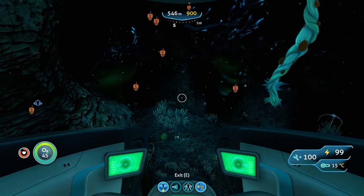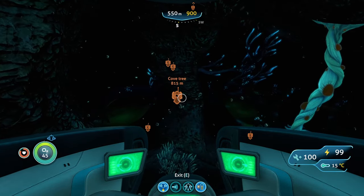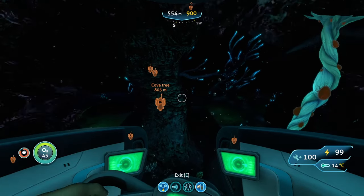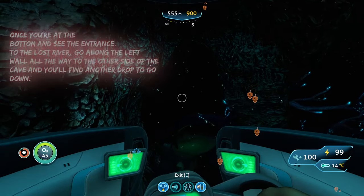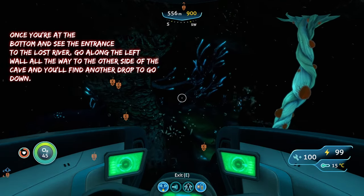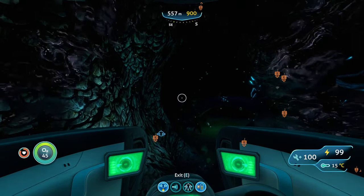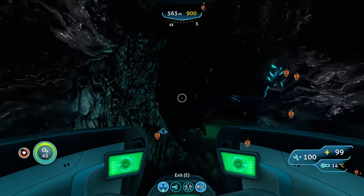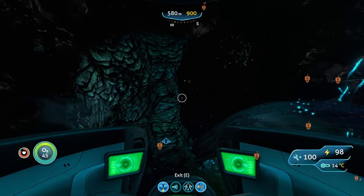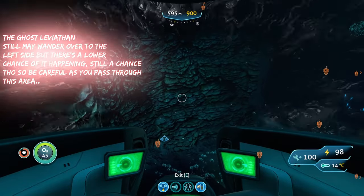Once you are down at the bottom, you're going to see the lost river. If you look south you'll see the lost river entrance, but there's a way you can go to the right and a way to the left. You don't want to go to the right because there is a Ghost Leviathan typically swimming around in that area. Stay to the left side and basically hug the left wall all the way to the other side of the cave, where there's another little drop that leads to the deeper part of the lost river.